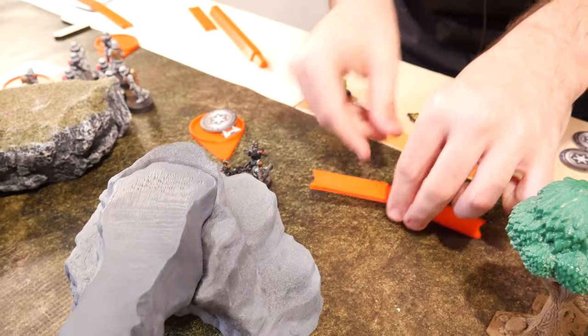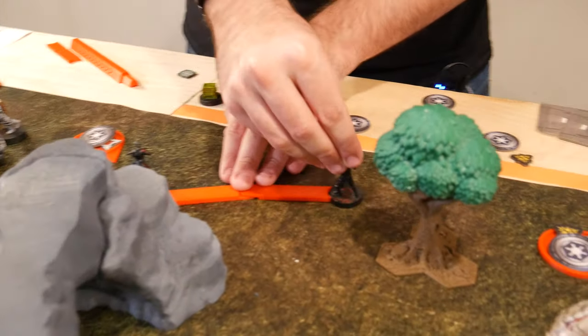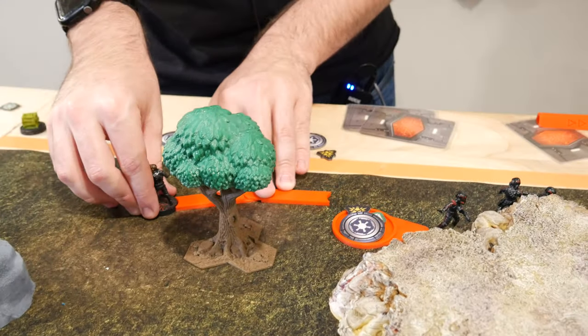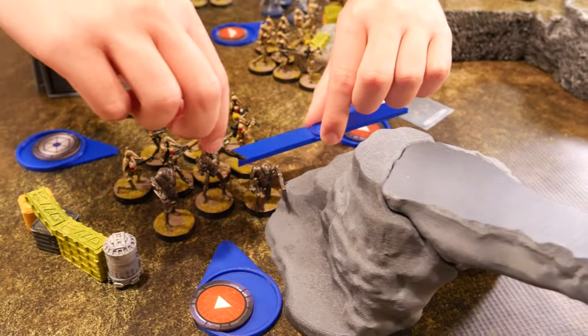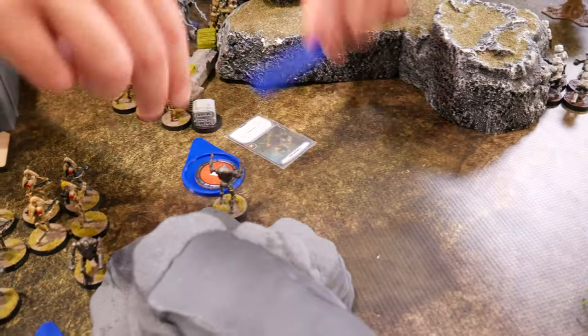So we got Inferno Squad — they're going to move and then move over to here. So I got the B2s — they're going to take two moves and move in back here a little bit.